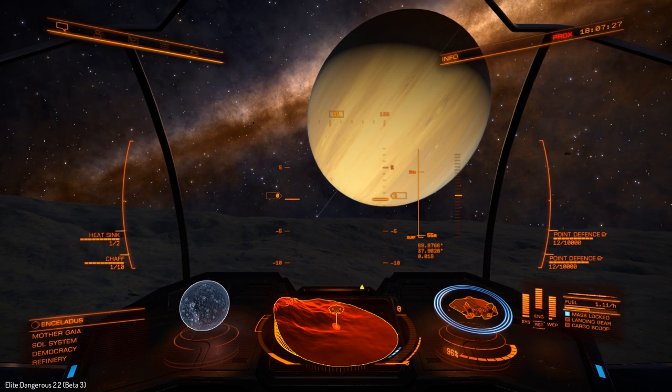Hi everyone, this is Rusty Dog, welcome to the second part of taking a look at 2.2. What you're looking at is Saturn, and we are on one of its moons, Enceladus. And if you look at my coordinates: 69.8766, 37.9020.